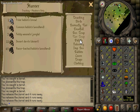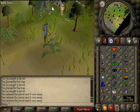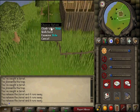At level 43 you're going to begin Falconry - the bane of your existence as a Hunter, because this is probably one of the most annoying methods. But the XP is really good, so you've got to do it. I'm going to show you where that is right now. Here we are at the Falconry area.